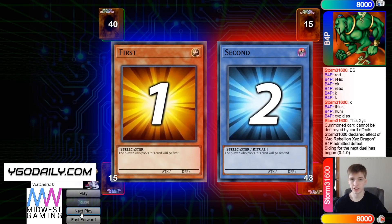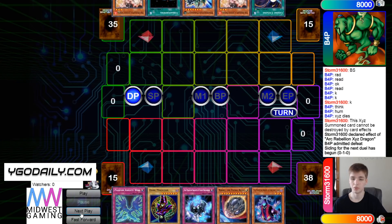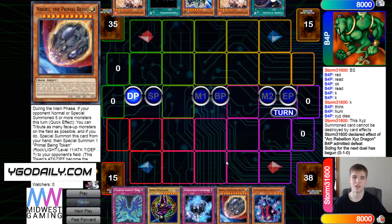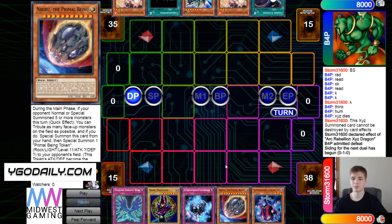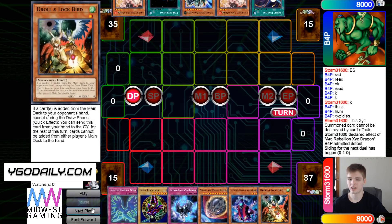Moving on to the next game, Dino chooses to go first. Looking at the opening hands: PK has Wings, Dark Magician, Shade, Nib, and Cloak — not good. They have a Nib going second, which is usually very poor versus Dino. Then Dino has Cosmic, Ash, Pancratops, Terraforming, and Ash. Drawing Droll too.